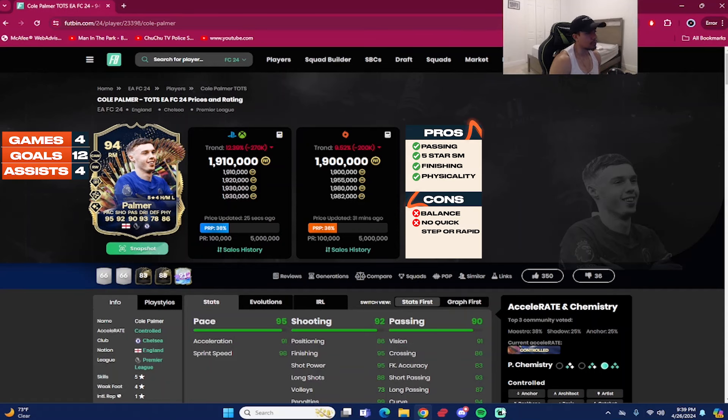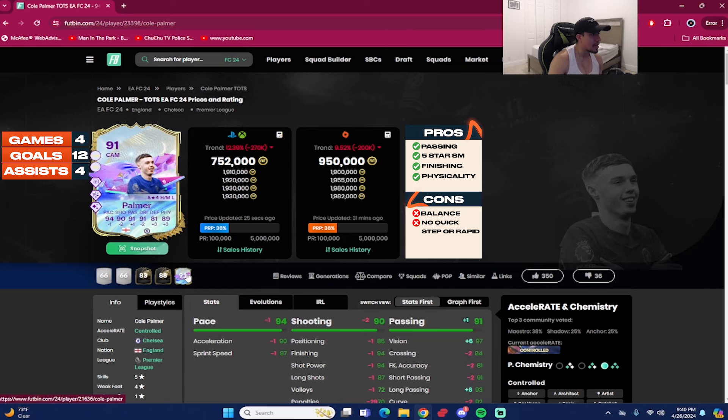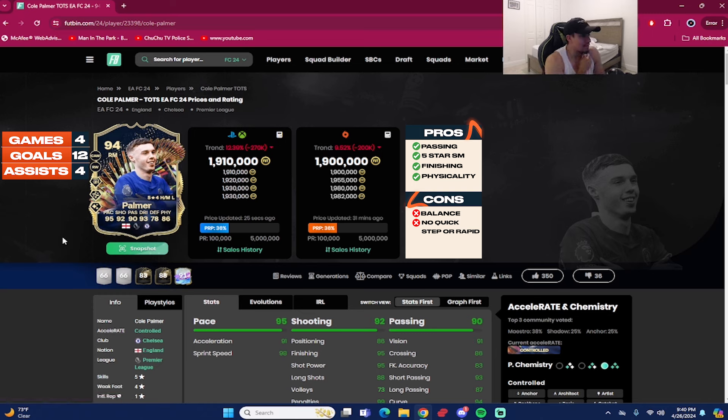That concludes the review for 94-rated Team of the Season Cole Palmer, coming in around 1.9 million coins on the PC market by Friday night recording. We played four games with the card: 12 goals and four assists as a right forward in a 4-3-2-1 formation. Now this might be a hot take, but I actually prefer the 91 Future Stars Palmer over this 94 in some aspects — obviously not overall — so let's go over the pros.